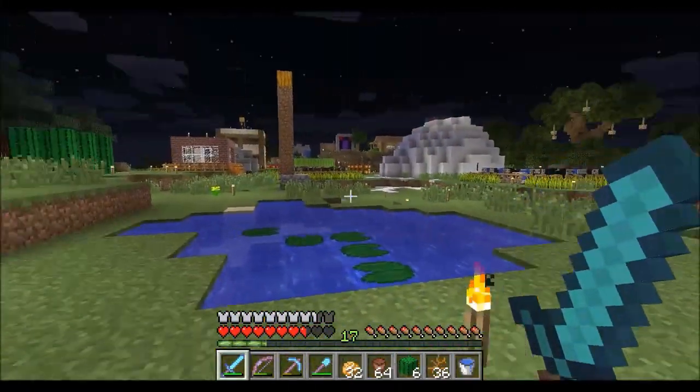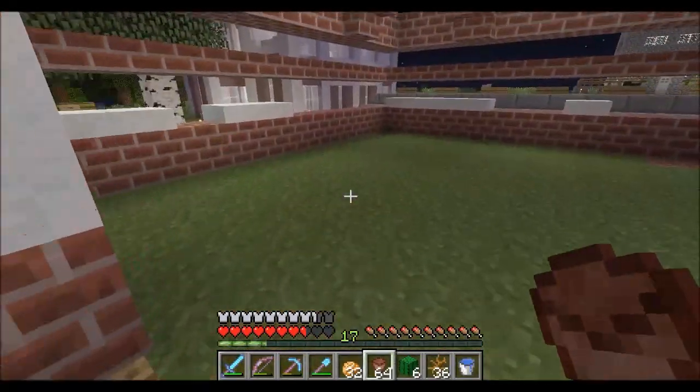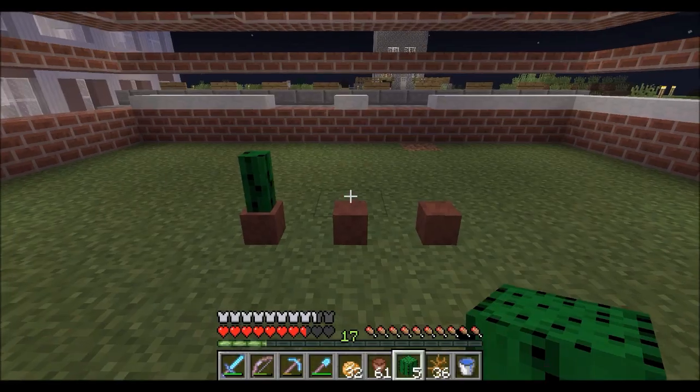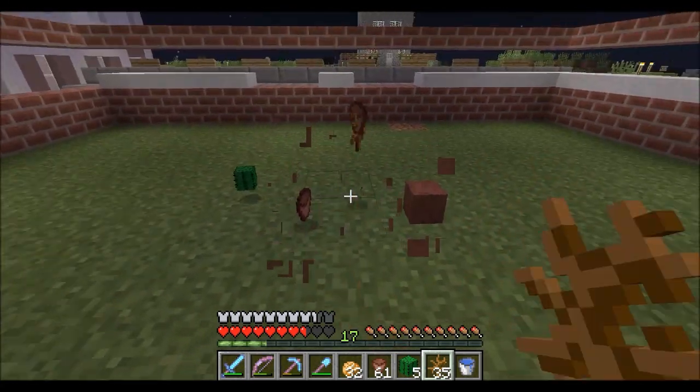So it looks like with the new 1.7.2 update there was a bit of a glitch involving flower pots. We all know normally you can stick quite a few different types of flowers and cacti into these pots, and when you break them you just get the same amount back as you originally put in.